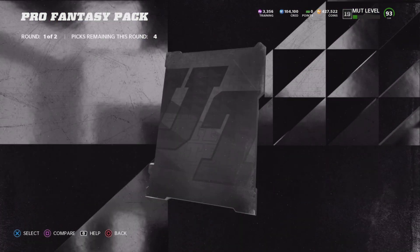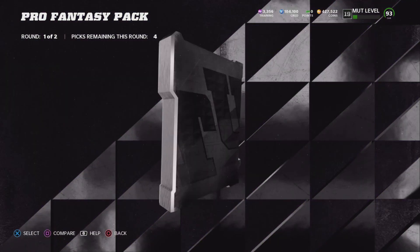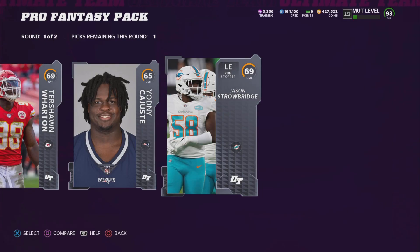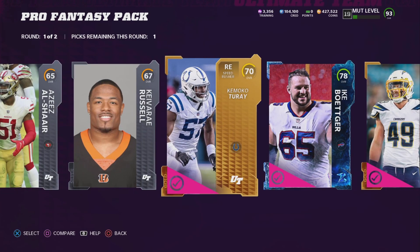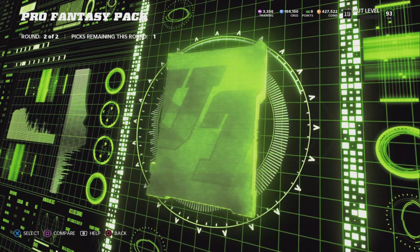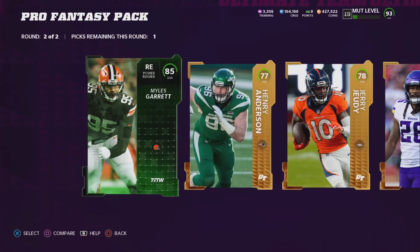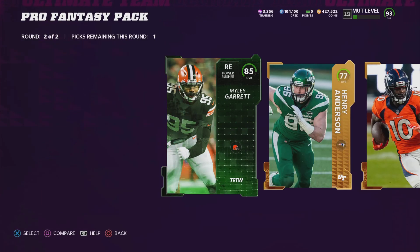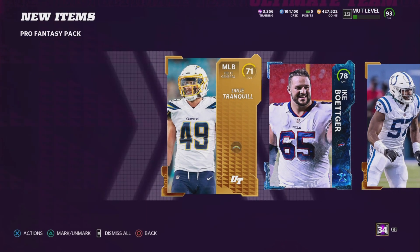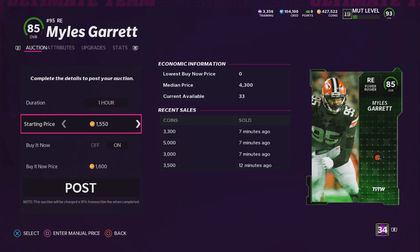Most of the time you're not going to pull that much good stuff. You'll be lucky to pull an elite, or more than one elite — usually you pull like one elite per pack. I skipped through most of the animations because it's a lot of golds and silvers. Just pick the highest overall cards. We're looking to make 5,000 coins back from each pack before doing any exchanging.